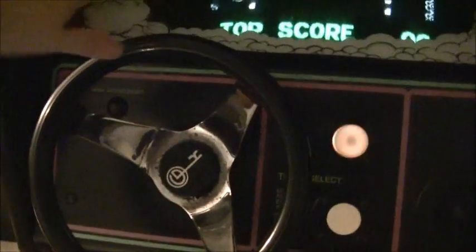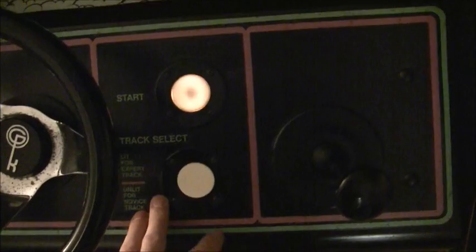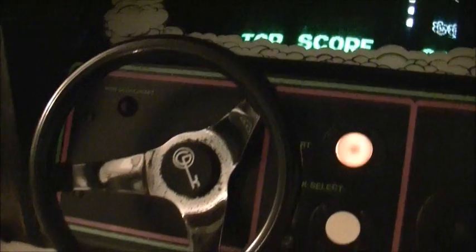Let me show you the control panel. Like you'd expect in a driving game, you have your steering wheel and a gas pedal down there. These two lit switches — the top one is to start a game and the one underneath is to select a track, either novice or expert: unlit is novice and lit up is expert. You've got a four-speed shifter so you can shift through your gears while driving, and over here is a high score reset button.